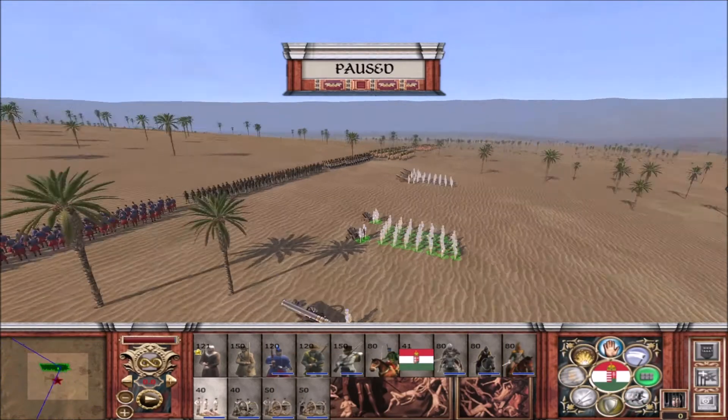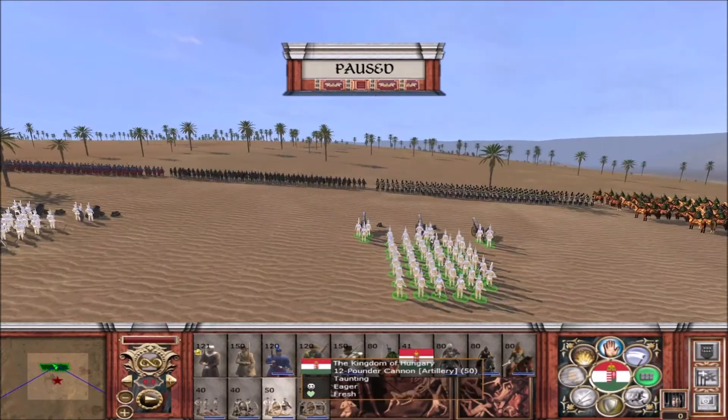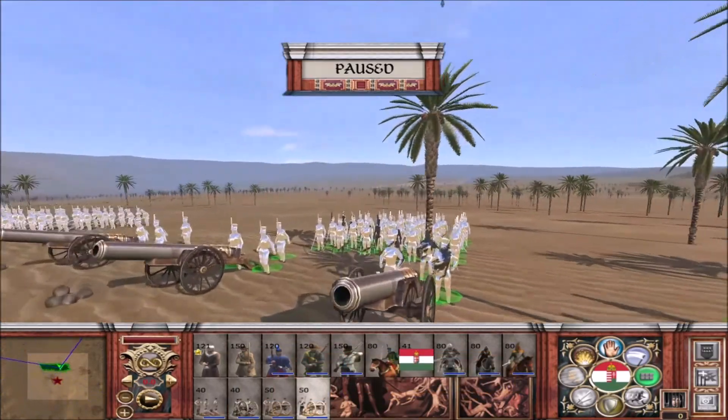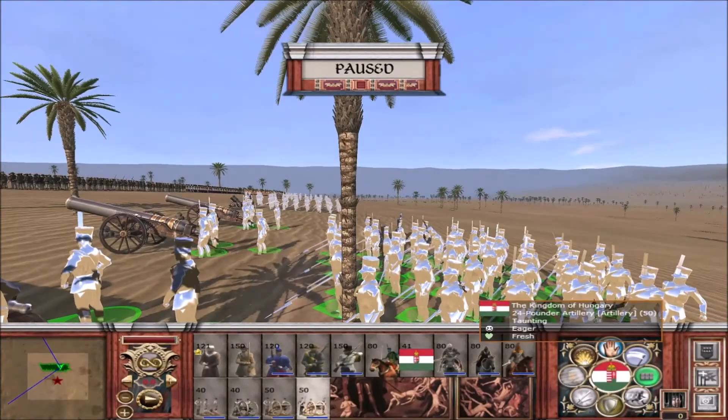And then of course we have our standard cannons: Renaissance, 6-pounder, 12-pounder, and 24-pounder. Now, they haven't been textured yet, which is why they are the Silver Surfer model. So nothing to be concerned about — that's pretty standard.